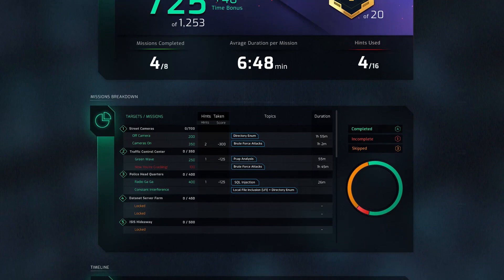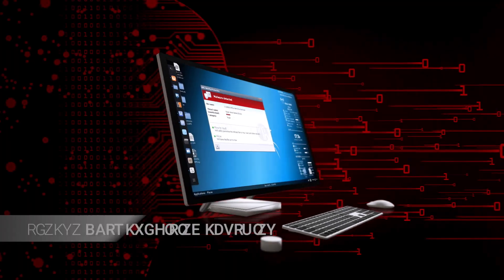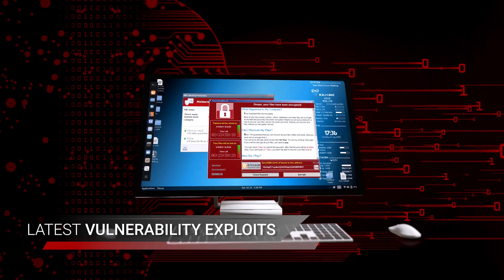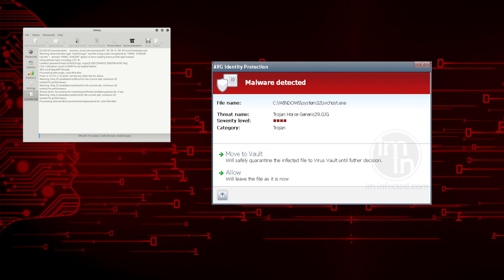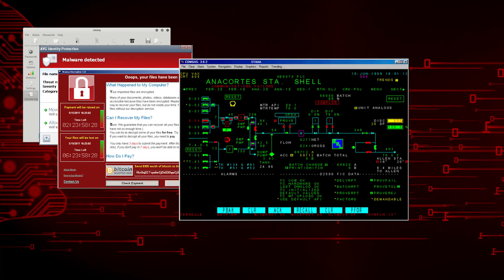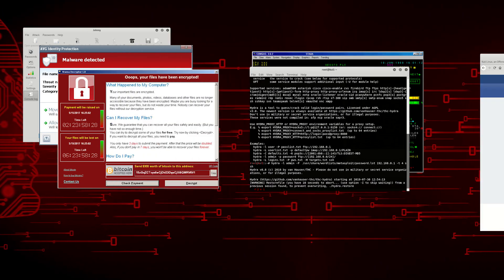The debriefing screen and team dashboard track performance and readiness over time. You will need to face the latest vulnerabilities, exploits and threats: Trojan horse malware, ransomware, SCADA infiltration, brute force attacks, and data tampering.